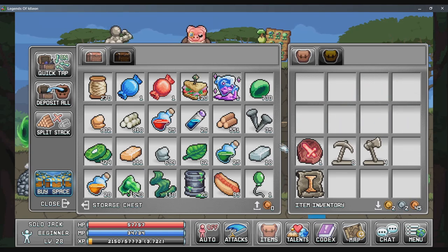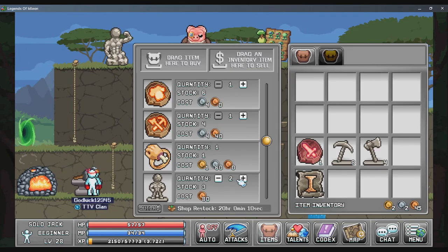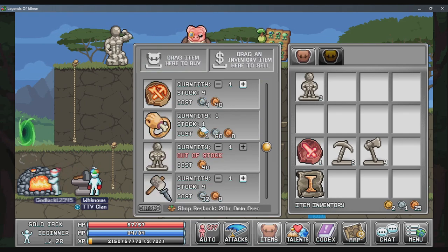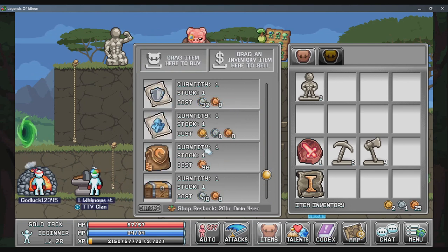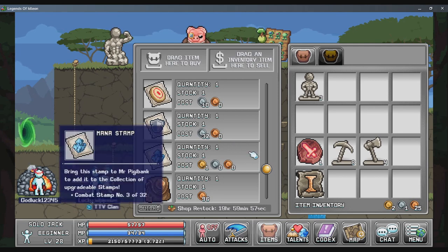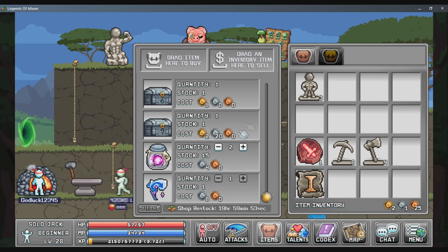We can now put the carrots away. Let's go to the shop and buy these guys — we have 2 gold. Did we buy the defense stamp last time? I think we did. Do we want to buy the mana stamp? We don't have any active abilities right now anyway, so I'm not too worried about that.